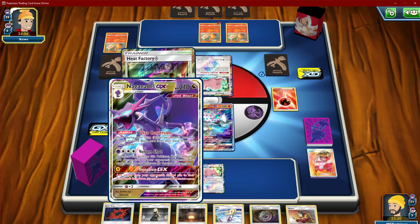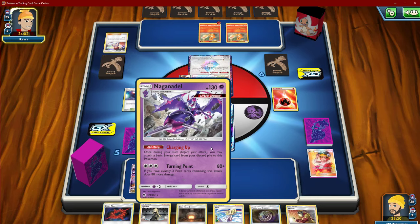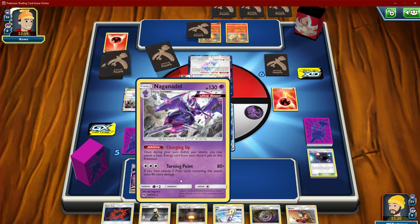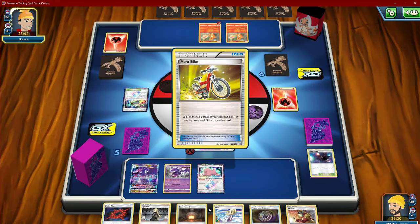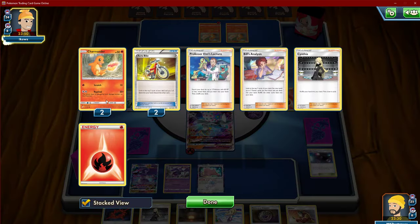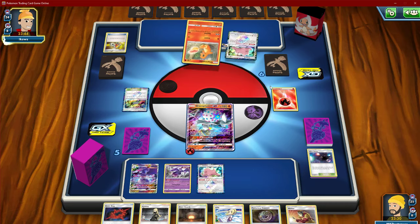Our other attacker, the Naganadel GX, also has to discard energies, and then we're forced to use the baby Naganadel. But then we have the turning point at three prize cards — that's a knockout. Oh, Heat Factory — that's good for us, though we're most likely gonna have to bump it with Giant Hearth, which would help our opponent as well. This is post-rotation so far.